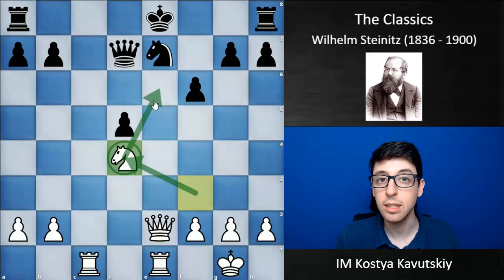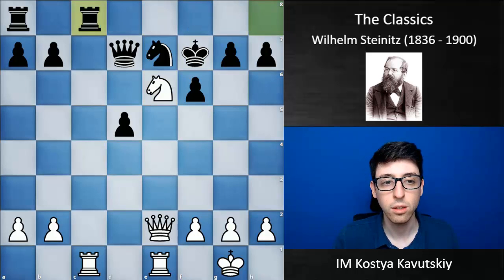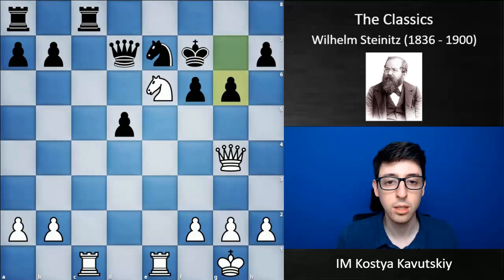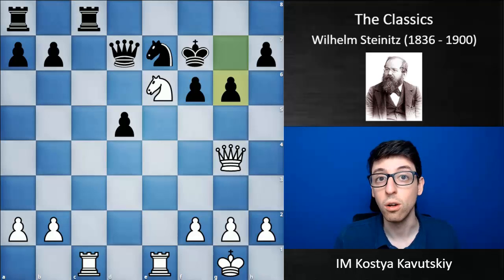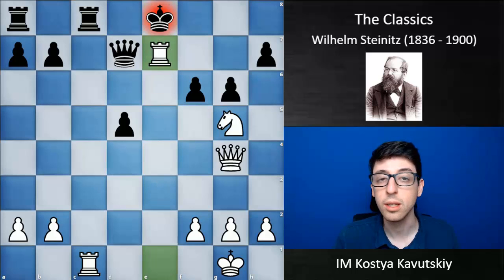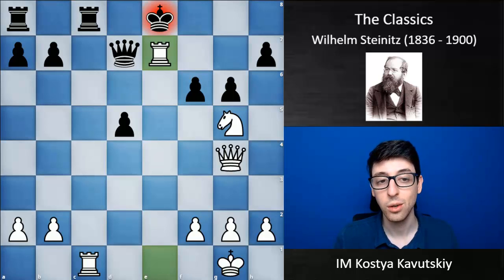Black continues with Kf7, Ne6, and Rhc8, trying to challenge white on the c-file and stopping the threat of Rc7. Steinitz goes Qg4, hitting the g7 pawn. Black plays g6. It's basically here that white's combination starts, as the forcing moves are all forced from this point. Steinitz plays Ng5 check, Ke8. And here is where white's brilliancy really takes place — Steinitz plays the very famous move Rxe7. A truly fantastic move. The brilliancy of this combination is not just that the move itself is startling, but that black's best defense is just as interesting and fantastic as white's Rxe7.